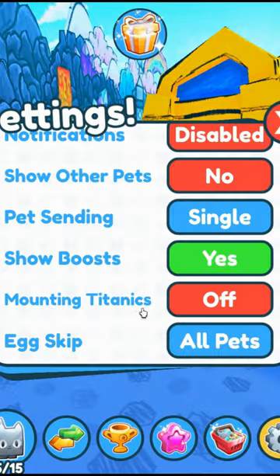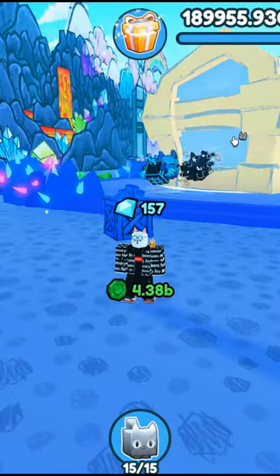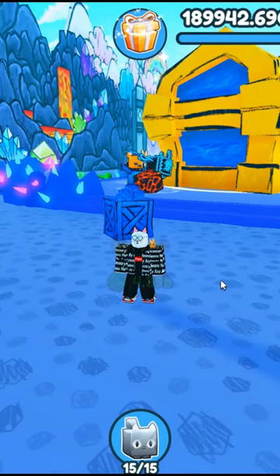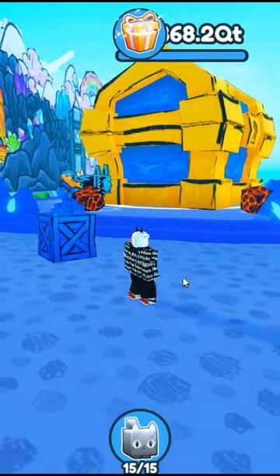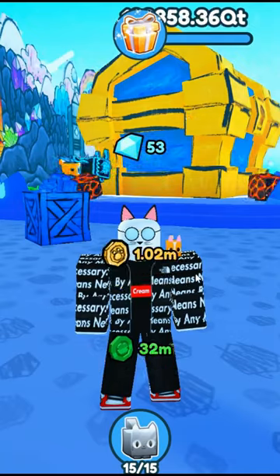So let's test this out. Let's send them back to all and send them on the chest — 4.4 billion in less than five minutes. But per tick on the chest, we're going to get less than 40 million and it takes longer. So definitely the best way for clover coins is single sending.